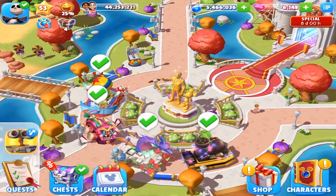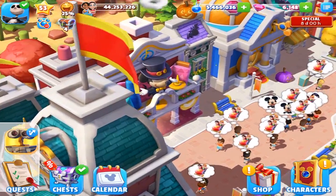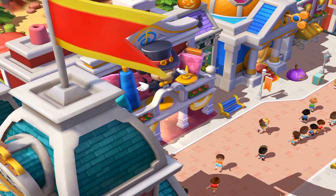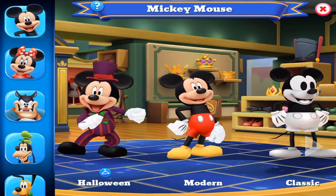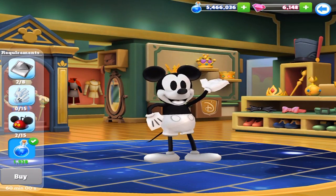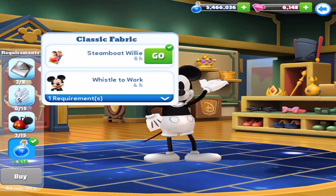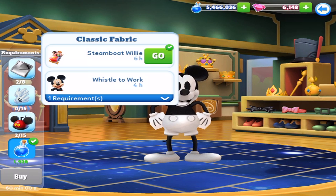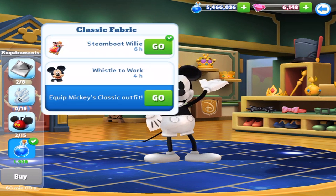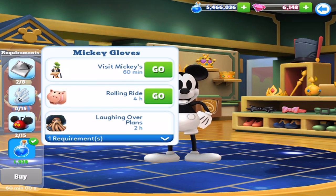The first thing we're going to look at is the actual costumes themselves. It's Classic Mickey, and what we've got to get is eight of the classic fabrics. Every time you log in for the day you'll get a bunch. Steamboat Willie will also give that to you as well. Epic Mickey's Classic Outfit — for the gloves there is Goofy, Ham, and Davey Jones.